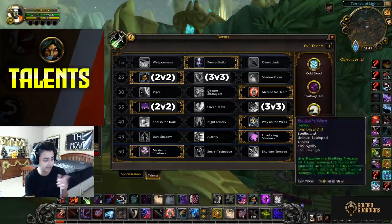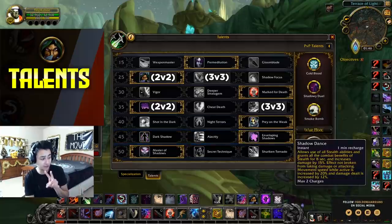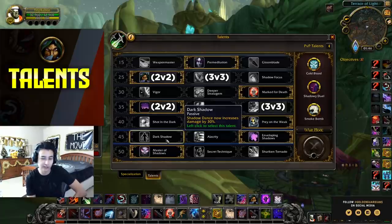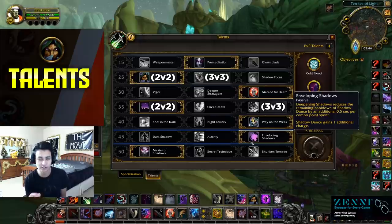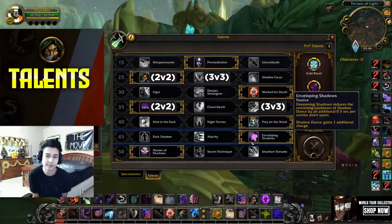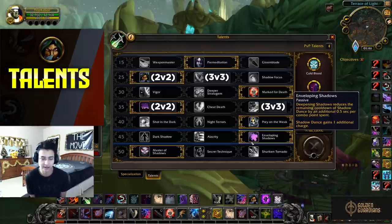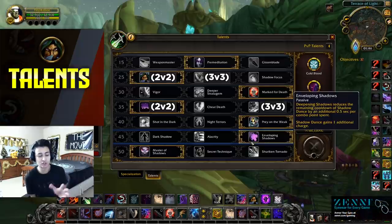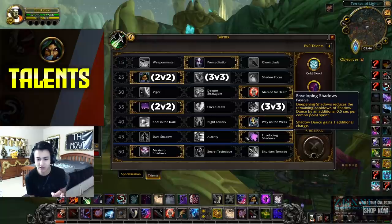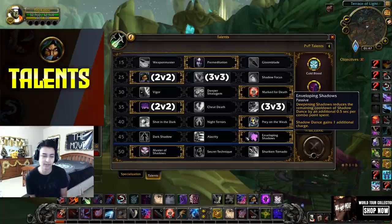I always pick Enveloping Shadows because it gives you an extra charge of Shadow Dance. Dark Shadow gives a 30% damage increase when Shadow Dance is up, but it's nerfed to only 15% in PvP. Enveloping Shadows is much more consistent — the whole spec is built around dance. If you open on someone, use your first Shadow Dance to burn their defensives, and they run away, you still have a second dance available to stay aggressive. A rogue without dance is the worst thing ever. You lose a bit of burst damage but the extra dance and faster reset more than compensates.